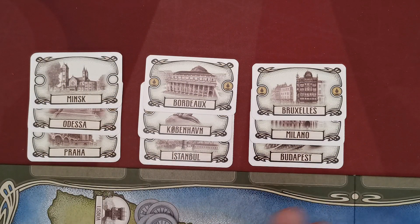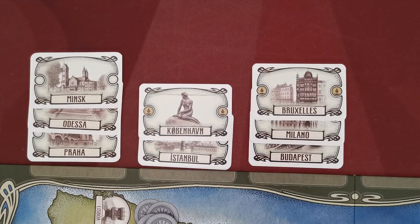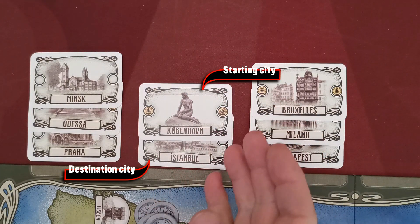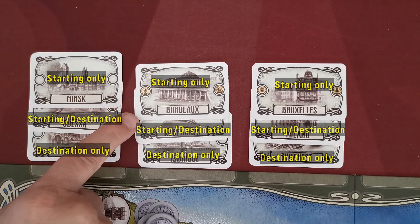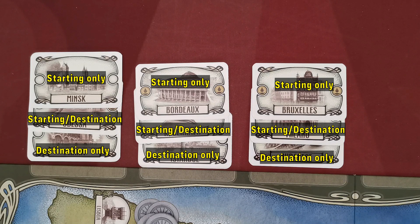Whenever players take one of the sets, they remove any one of these cards from the game. Then, without changing the order of cards, the top city will be the starting city of the travel route and the bottom one will be the destination city. To clarify: the top city can never be the destination city of the travel route, and the bottom city may never be the starting city of the travel route.